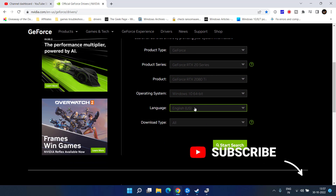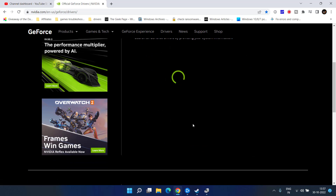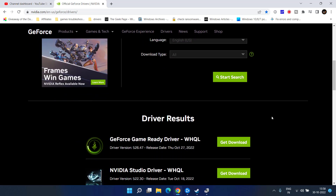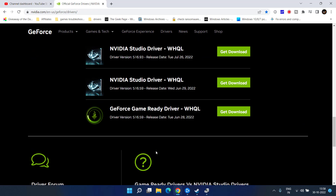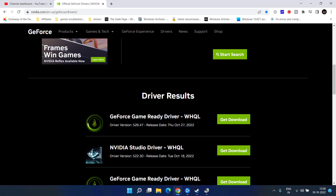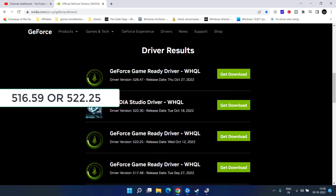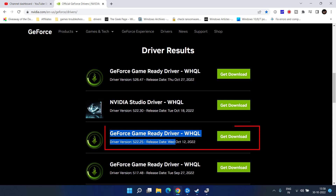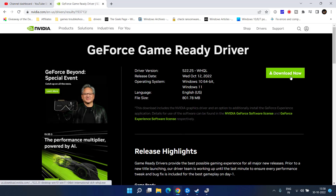Choose your type of operating system and click the Start Search button. Scroll down and all the results will be shown. From here, choose driver version 516.59 or 522.25. Here is version 522.25 — click the Download option to download the Game Ready Driver for your system.